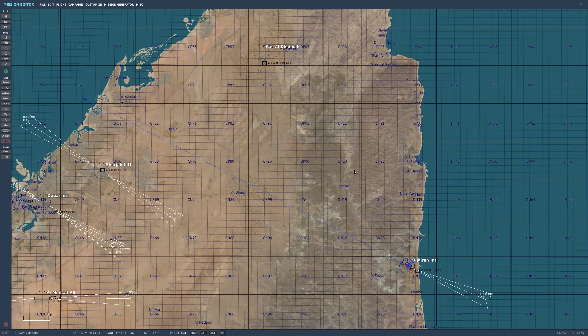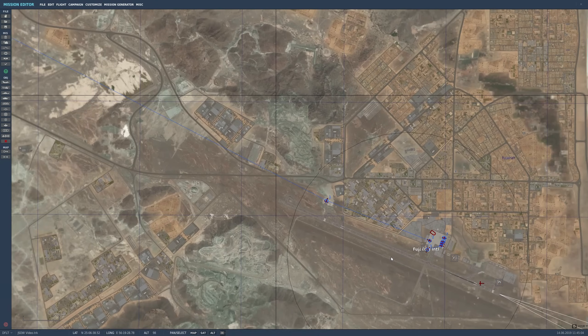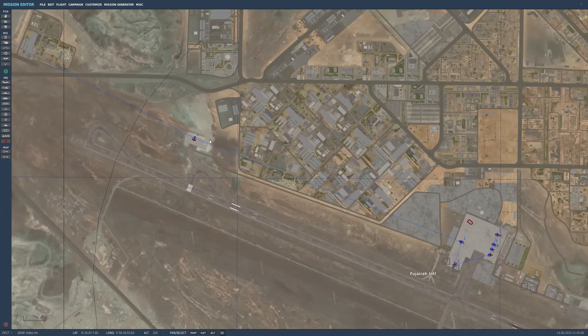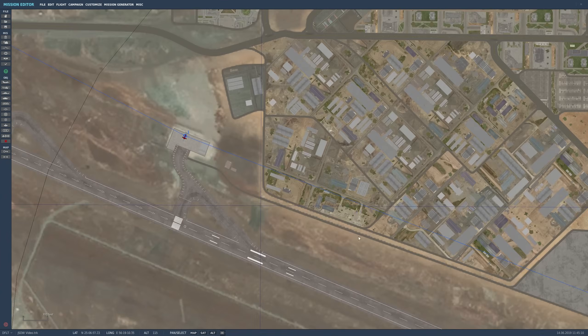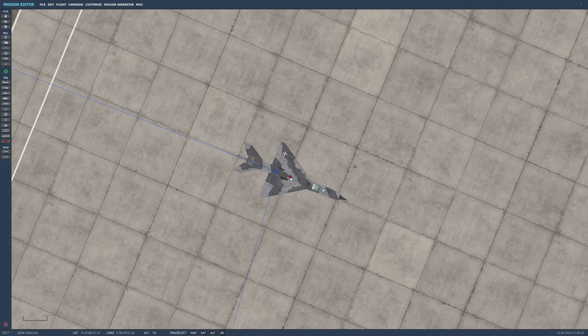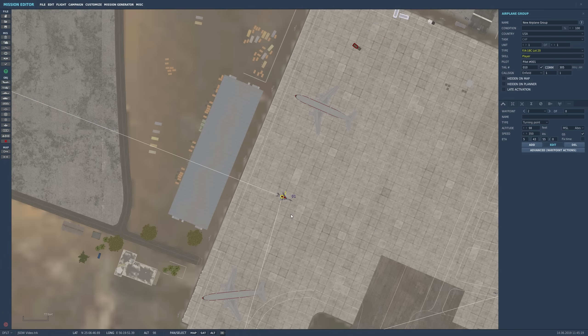What I did here was I just created a simple mission with an F-18 with eight JSALs — the C version, which is the hard penetrator version. To do this correctly you need to make sure you put the waypoints exactly on the target that you want to destroy.